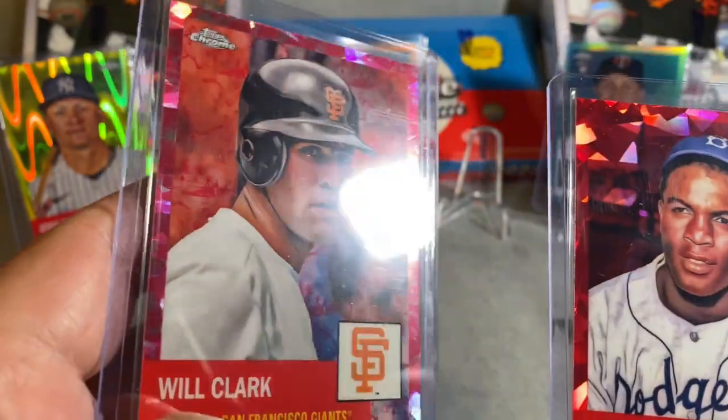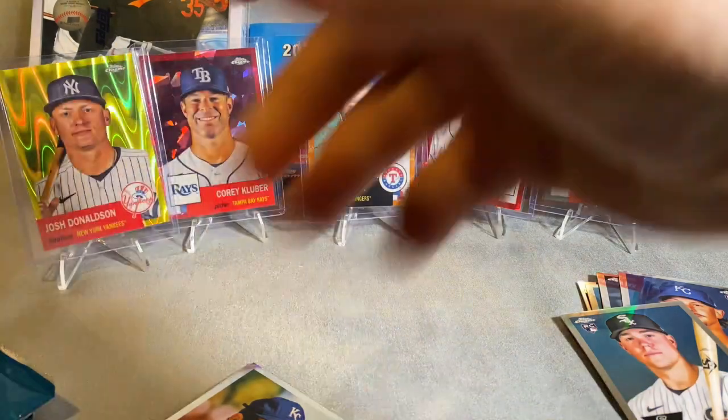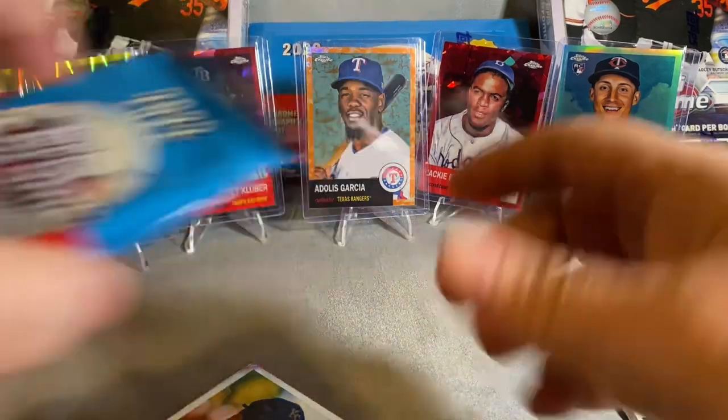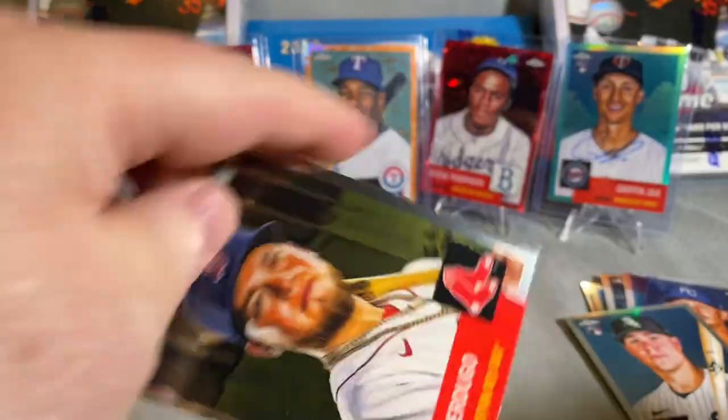So this one's got the cracked ice all over it and this one's got the twall pattern — they're different parallels, but they're both numbered to 100. That would be the platinum twall cream and fuchsia atomic refractor — that's a mouthful, folks. Let's get these last two cards. George Brett — great player.